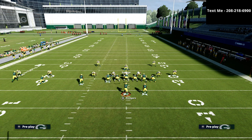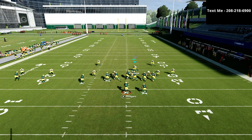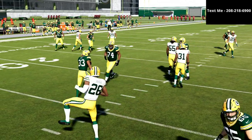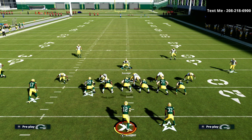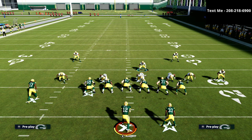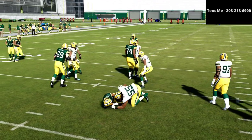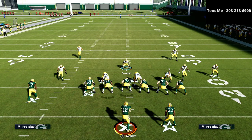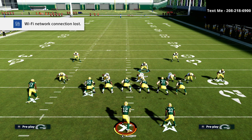The first step is to shift into Mike Blitz 3, and the second step is to shift our line to the right and crash them out. One thing we absolutely have to stop is the 45 quick base — it's one of the best runs in the entire game. To stop it, position your user so that the tackle has a shadow underneath him. You want to stand behind the guard but to the right of him, not so the other side has the shadow.